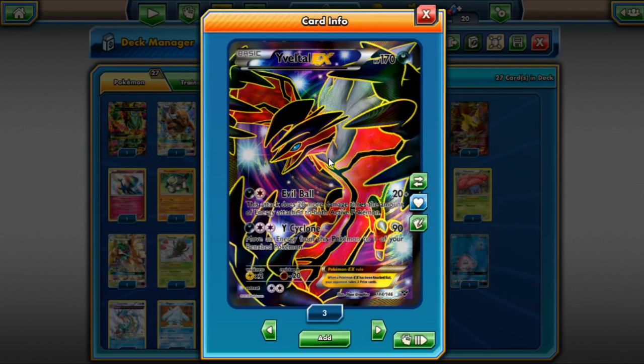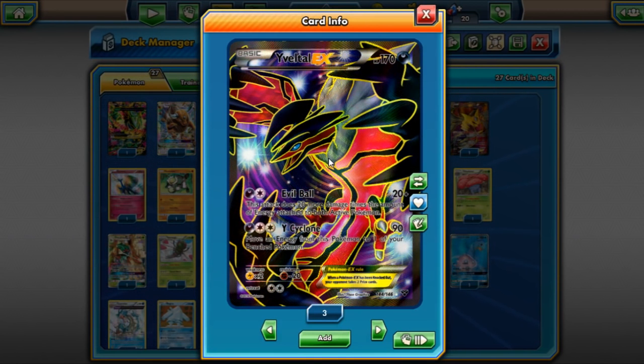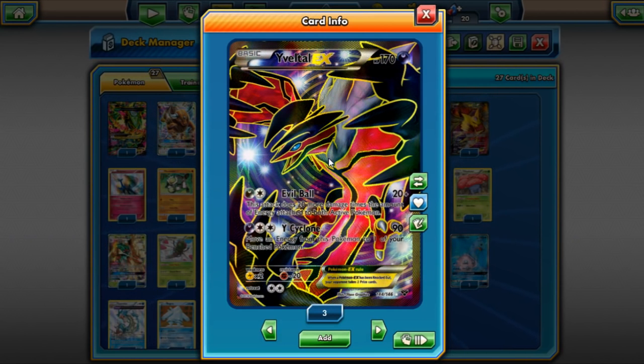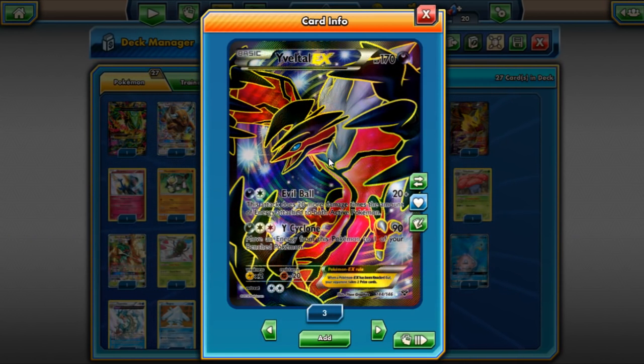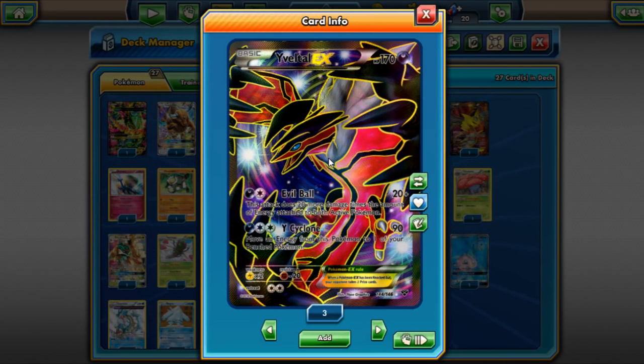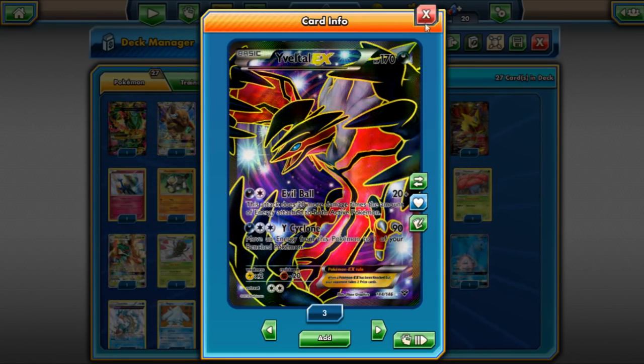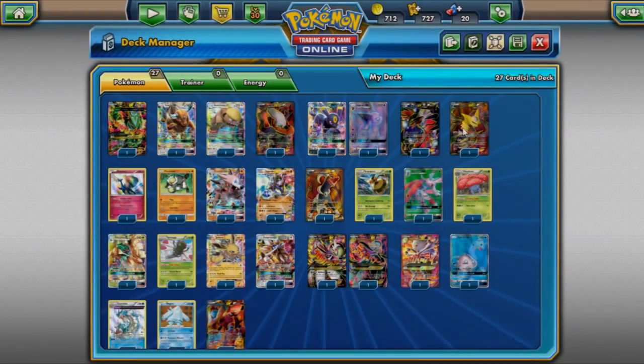Yveltal decks — Yveltal Garbodor Tauros is another good deck, and Quad Yveltal with Wobbuffet is also performing pretty good. Yveltal is just a really good card — Evil Ball is a very powerful attack. It kind of just smokes Lugia, Mewtwo, and Tapu Lele. Dark Ray is definitely the better dark right now, but Yveltal is still doing pretty good.